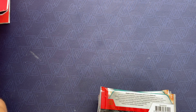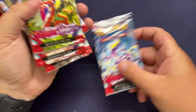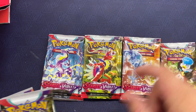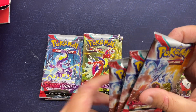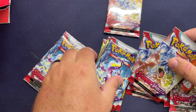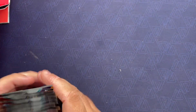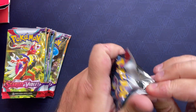We pulled some cool stuff out of the Violet ETB — nothing super crazy. Let's see if the pack mix is still the same. Got an extra Gear Dos — cool! We'll take the super lucky bonus pack and then go one-by-one with our extra lucky big guy on the back. All right, nine packs — let's see if we can pull something crazy.